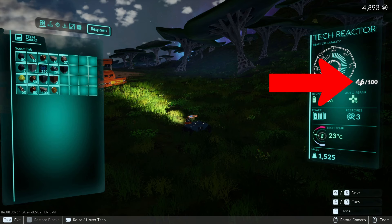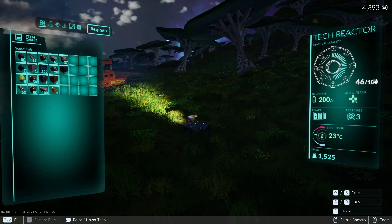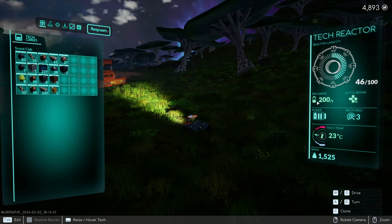There's also a number indicator right here out of 100 — I'm at 46 out of 100. So you have two different visual icons to let you know what's going on with your core power and the weight of your tech, or how many pieces you can put on it.